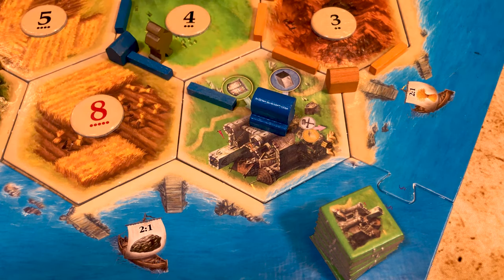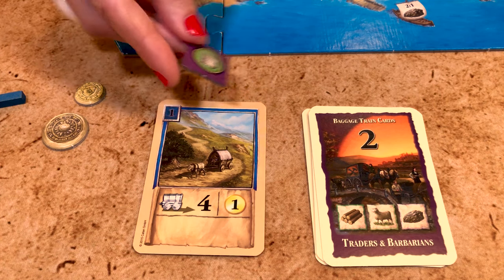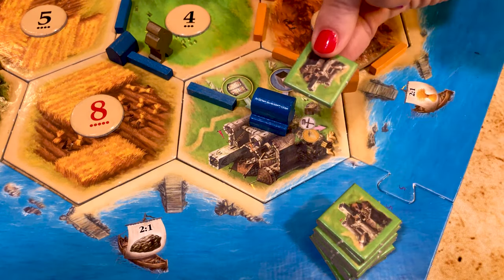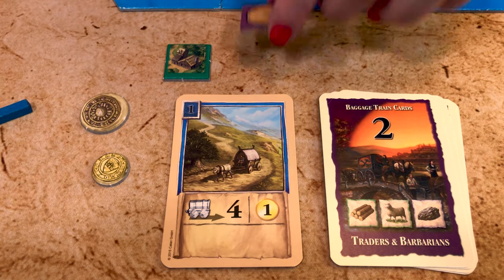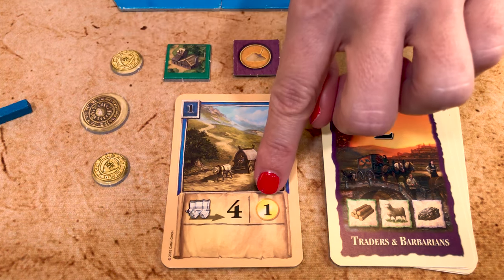Once you reach the central plaza where your good is in demand, you flip the token you've just delivered — it's now worth one victory point. Pick up a new commodity token from the top of the stack for that trade hex and place it face up in front of you. You receive one to five gold as indicated on your baggage train card. The following turns you can start delivering that commodity where it is needed. Remember, you can only carry one commodity at a time, and once you've delivered it you can pick up another one.